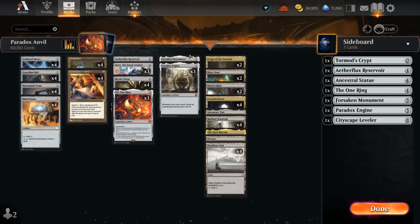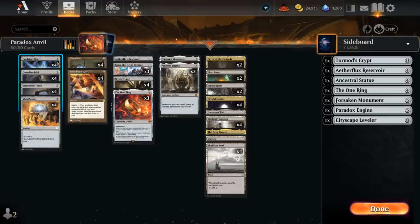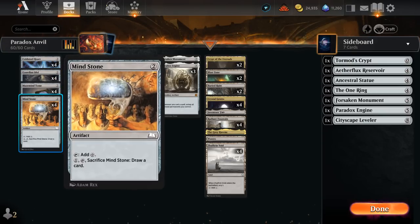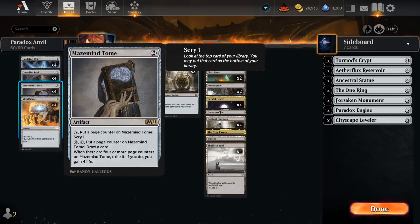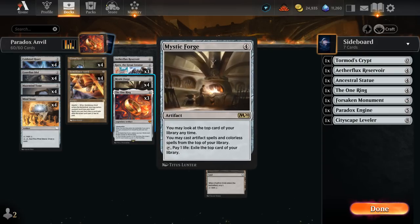Now I'm also introducing the Paradox Engine to this deck alongside a bunch of mana artifacts like Cold Steelheart, Guardian Idol, and Mind Stone at two mana. We can also manipulate the top of our deck with Maze Mind Tome, which can scry just by tapping it. So if we untap it with Paradox Engine we can also potentially make sure we can keep playing spells off the top with Mystic Forge. Mystic Forge untapping can also let us exile the top card over and over at the cost of one life.